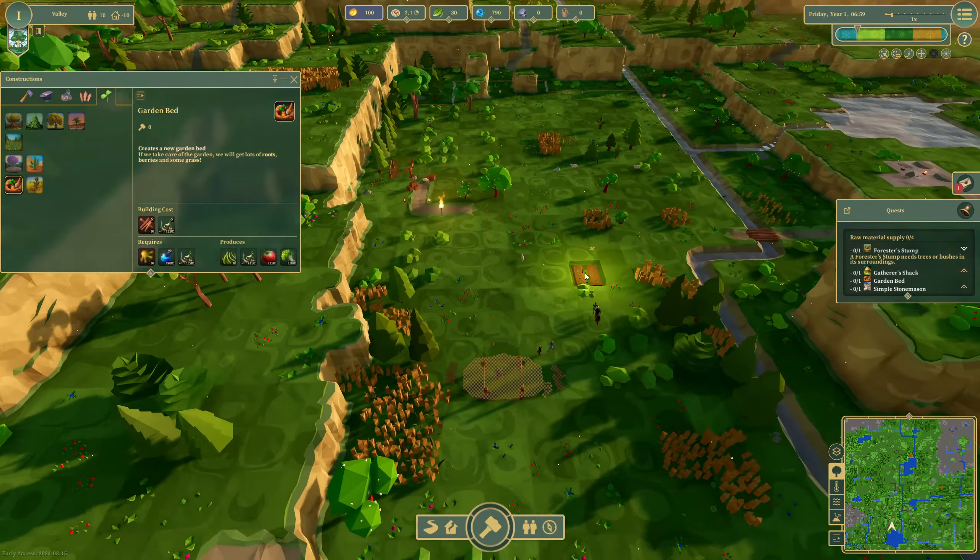The simple stonemason will go out and grab rocks. Up here is the spot — there are 10 stones on the ground there. Up here is like a massive stone area — kind of gives me 'Going Medieval' vibes. Rather than looking after just a few colonists, you look after them all. I'm going to use this natural path that's already created and pop the stonemason right there, then connect the road through to that bridge.